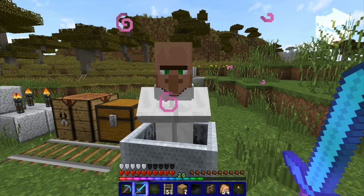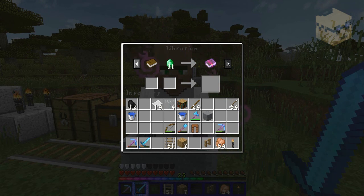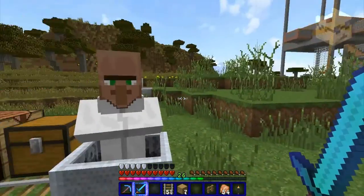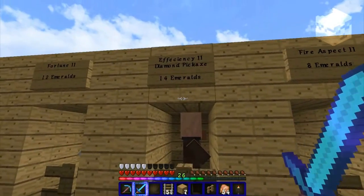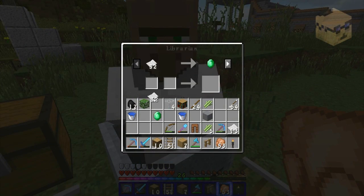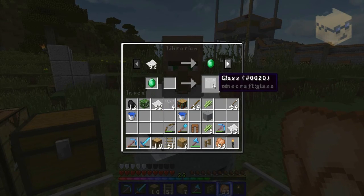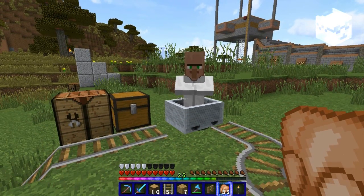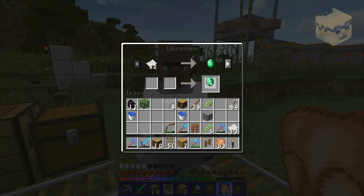That unlocks the glass trade — he can get up to 1 emerald for 5 glass. Then he unlocks the second book. This guy has a Fortune 2, but I already have a Fortune 2 guy for 12 emeralds; this one's for 31, so it's not nearly as good. We're going to have to trade some more with him to find out what the last book is. You can do the Fortune 2 trade to unlock the last book immediately, but that costs 36 emeralds. So I like to do these menial trades — paper trades and glass trades, because you always need glass — and eventually he will unlock his last trade.